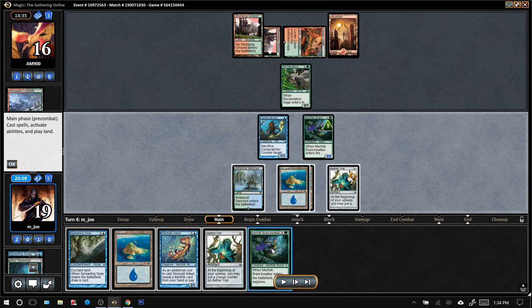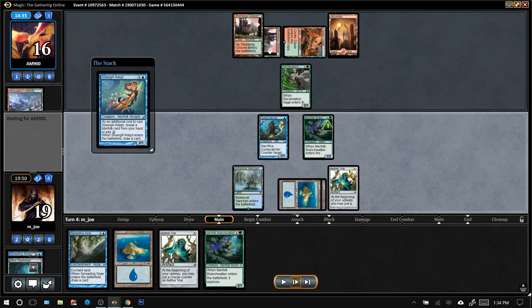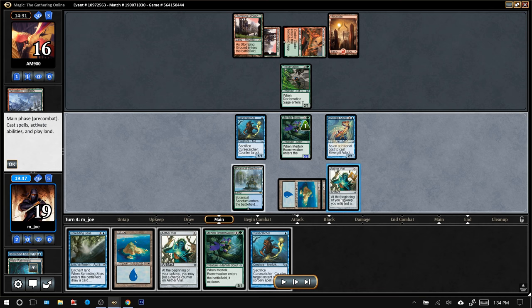Now the decision again about whether to lead with Adept or Branchwalker. Having seen the Dispel made me think it might be wise to lead with Silvergill Adept — I can get countermagic into my hand this turn and leave some mana up. If I played Branchwalker first instead, I'd probably play Spreading Seas, then Vial and Silvergill next turn. With it being so close, I decided to run the Silvergill Adept out first. I drew a Curse Catcher, which is decent because I get to play that guy with Aether Vial. The situation is a little bit complex with whether to play Adept or Branchwalker first — let me know if you guys have any observations about the sequencing.